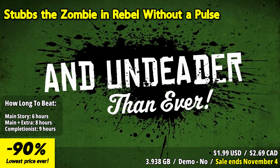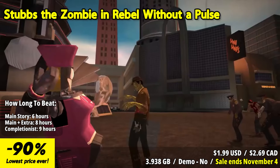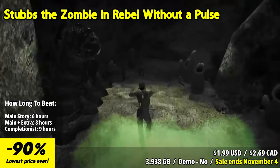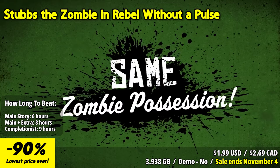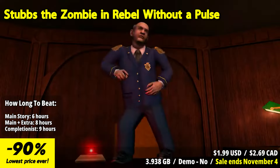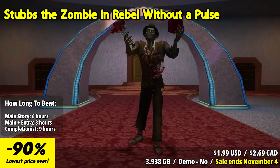Stubbs the Zombie in Rebel Without a Pulse is a hilariously unique and irreverent game that flips the script on the typical zombie narrative, putting players in the rotting shoes of Stubbs, a zombie with a heart — or what's left of it. One of the standout features of the game is its unconventional and humorous storyline. In a retro-futuristic world inspired by the 1950s, players take on the role of Stubbs, a charismatic and somewhat clueless zombie.